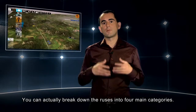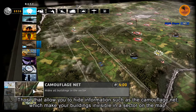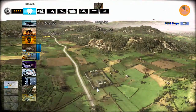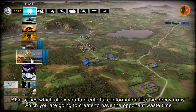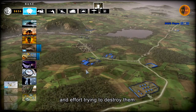You can actually break down the Ruses into four main categories. Those that allow you to hide information, such as the camouflage net, which makes your buildings invisible in sectors on the map. Also Ruses which allow you to create fake information, like the decoy army, which you create to have your opponents lose time and effort trying to destroy them.